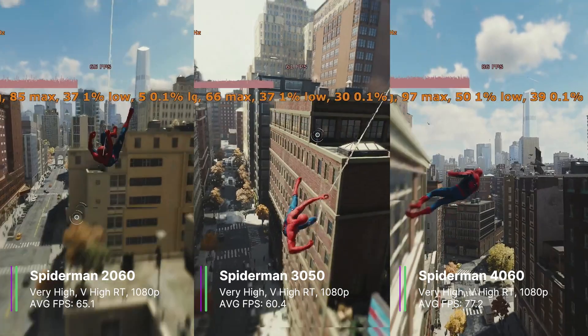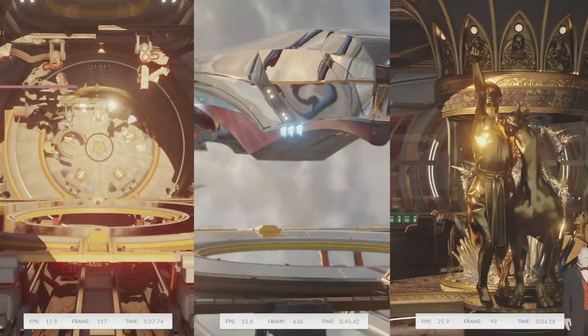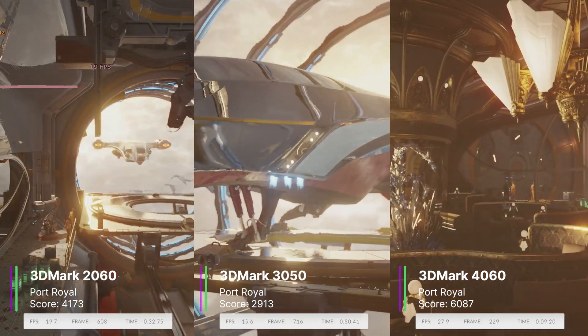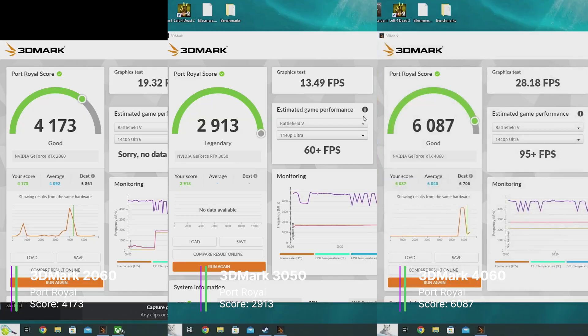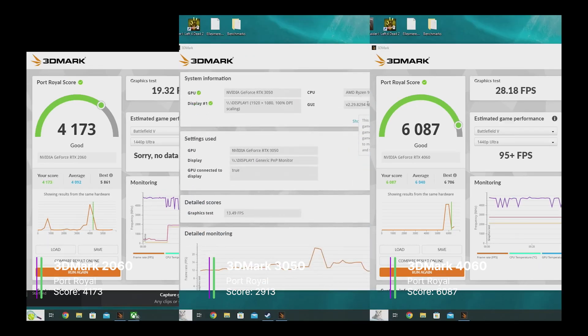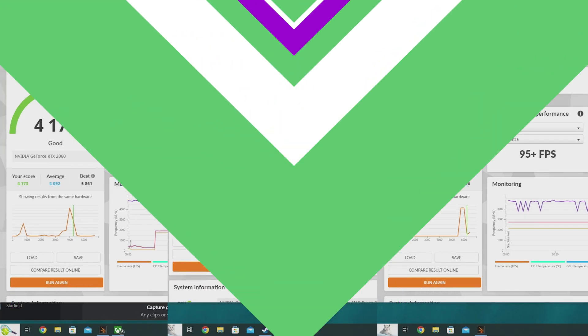I think any of these three cards offers a good experience in Spider-Man with raytracing on very high. To get an idea of the raw raytracing abilities of these cards, I ran 3DMark Port Royale. The 2060 got a score of 4173, the 3050 got a score of 2913 — which, to be honest, is pretty bad — and that makes the 4060's score of 6087 look really good.